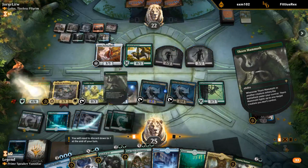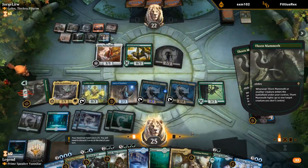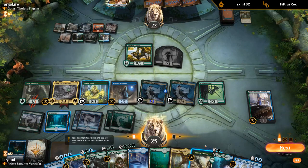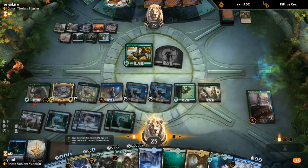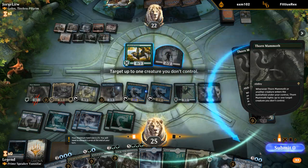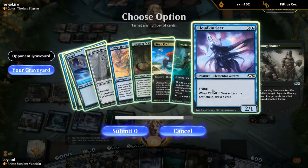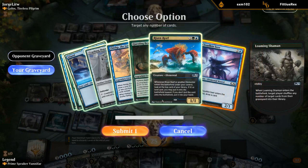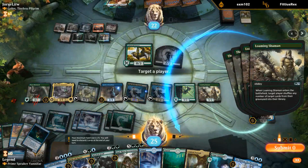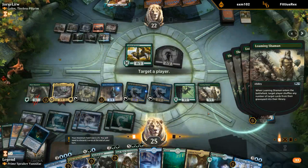Thorn Mammoth triggers twice, fights Golos, fights a Zombie, draw some more cards. I can still play Loaming Shaman, shuffle some cards back — that's actually quite useful here. Fight a Grazer, don't want to fight anything else otherwise the Mammoth dies. Target myself and put all the good creatures back. I kind of like the addition of Loaming Shaman in this deck. Target my opponent — don't think I need to put anything back, they can just keep their stuff.